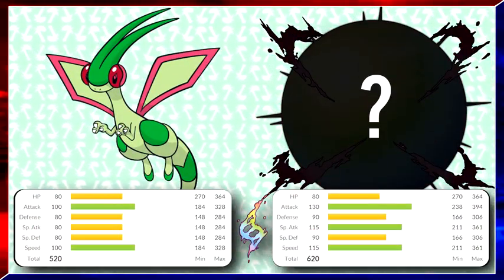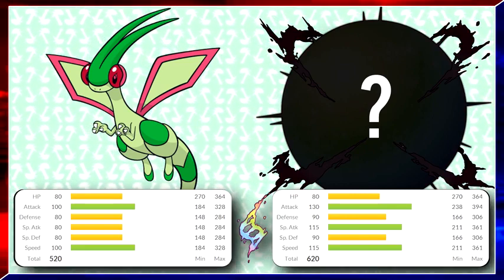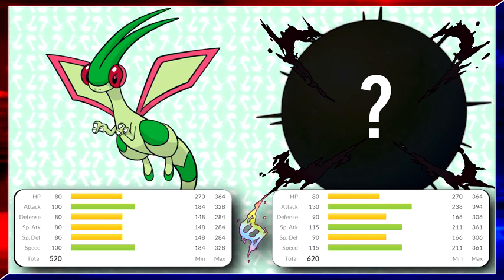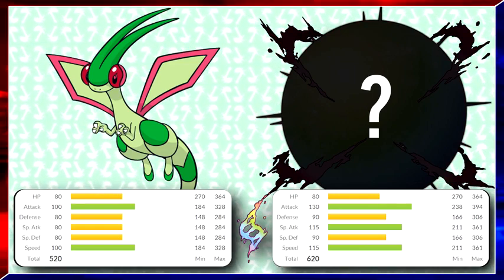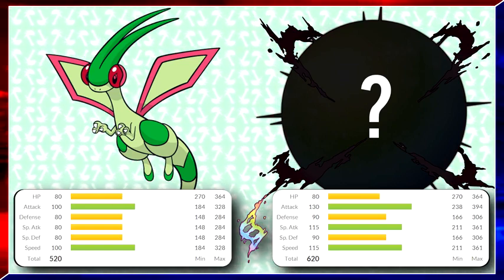Mega Flygon, on the other hand, should break that balanced stats structure and get a main boost to its offenses — its attack, special attack, and speed. With this added power, it can be used as a much better mixed or even special attacker, and with improved speed, it can deal with its counters a lot better.